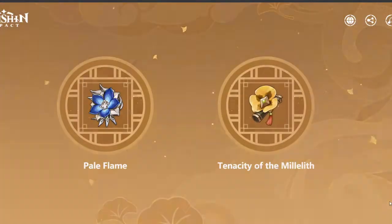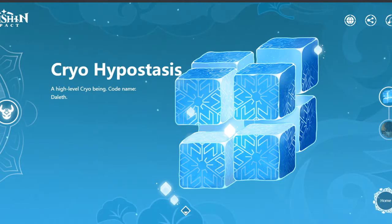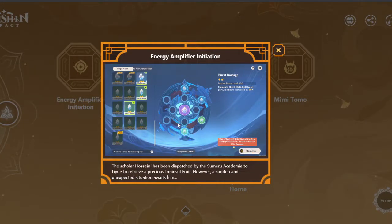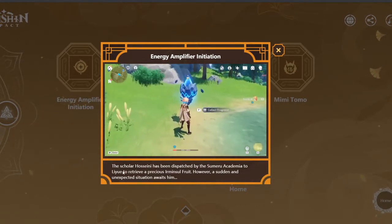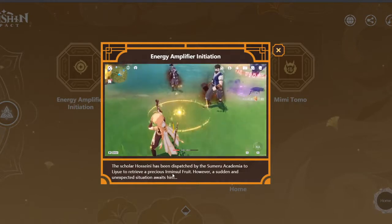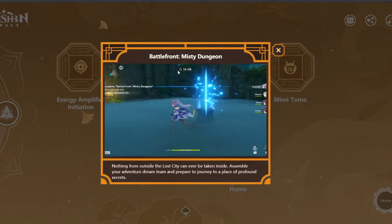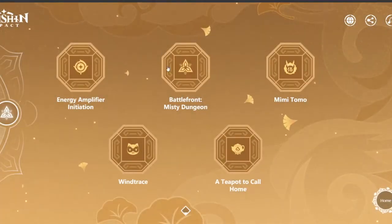We already looked at some of this. Oh, this is the new Cryo Hypostasis and Asdaha, which is the new boss — that looks cool. Here's the other stuff. Oh, this is a new event. Actually this looks like some permanent thing — 'The scholar has been dispatched by the Sumeru Academia to retrieve a precious Luminous Soul Fruit; however, a sudden and unexpected situation...' Okay, this is a new quest. And there's also a new dungeon.